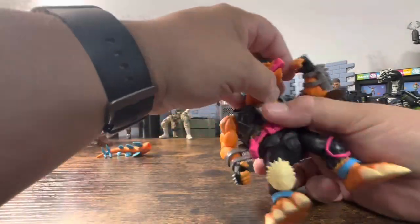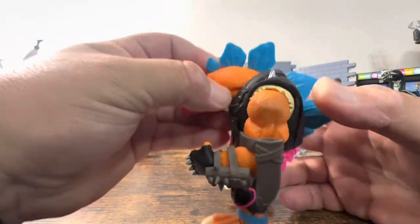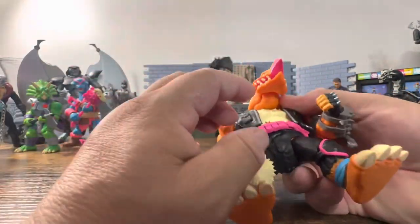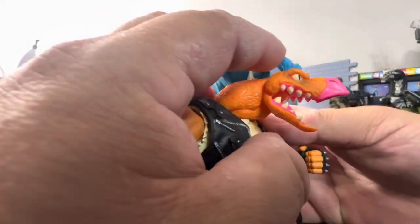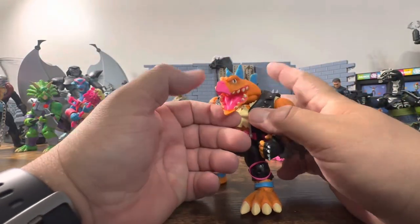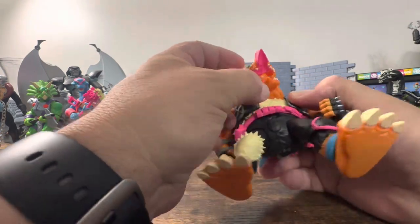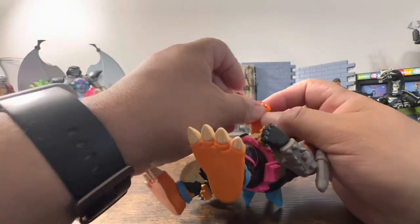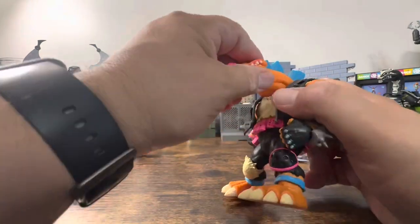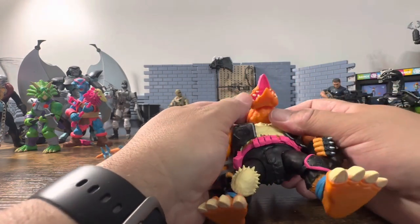You just have the neck here that's going to move back and forth. He can only get so much because of his spines here, but his neck also moves. Like all the other ones, he has jaw articulation. Now this one doesn't want to stay up — this is the first one that I would say doesn't really want to stay up that well. Actually, it maybe just popped out of place. Yeah, it is just kind of loose, so it doesn't want to stay up. A little disappointing there — looks like it might need a little bit of modification to get that to stay up.